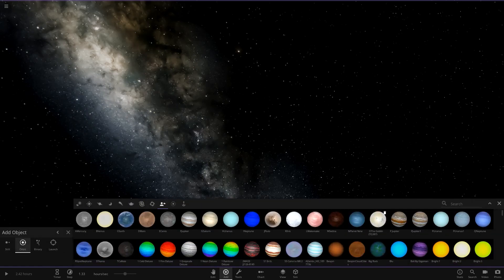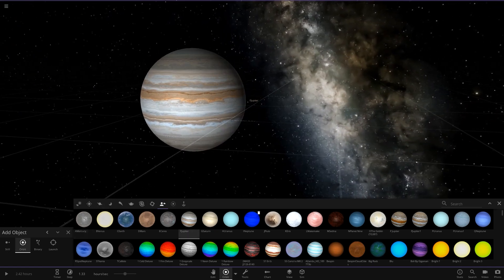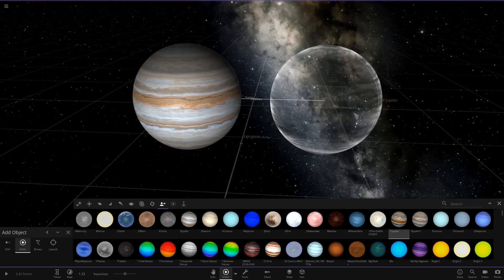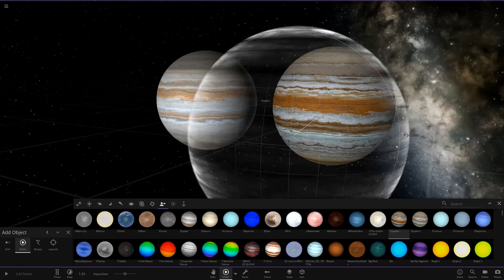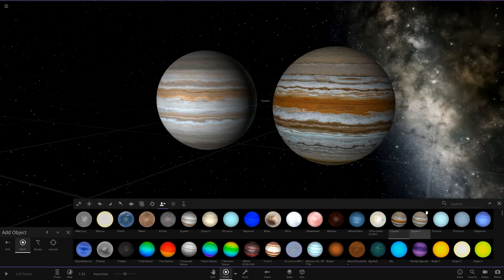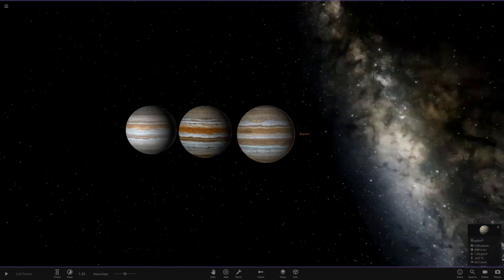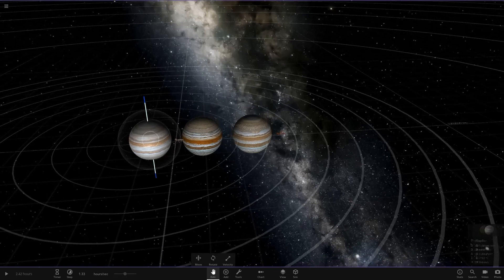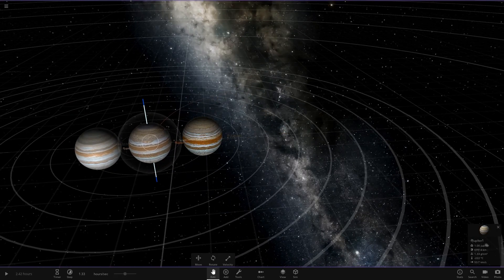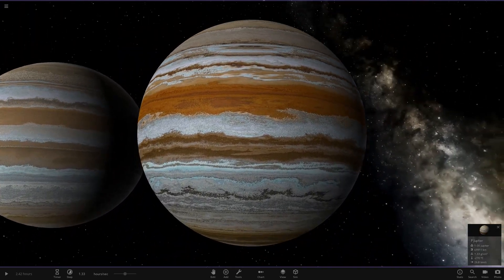We'll start with Jupiter and do a little history lesson. So we've got the banded Jupiter we've had for quite a while in my custom menu, and then the Jupiter from the previous video which has a lot more enhanced color. Now we've got this new one - look at that, look how good it looks! Putting it between the enhanced and the realistic version, you can see straight away the colors are way more toned down.